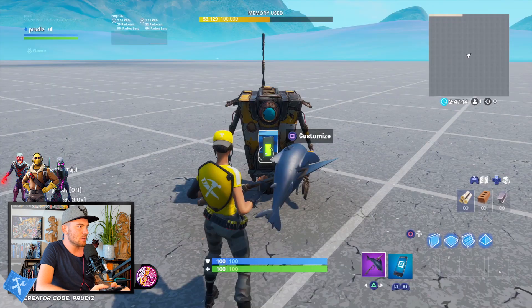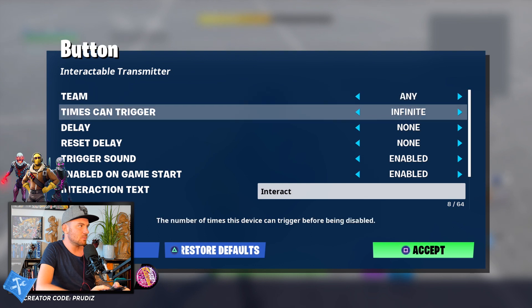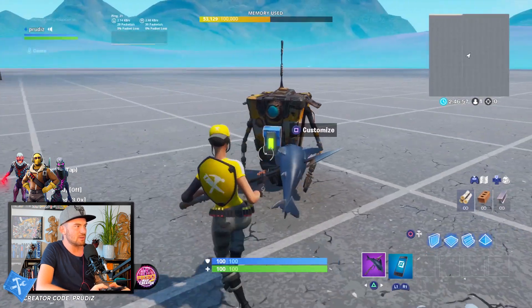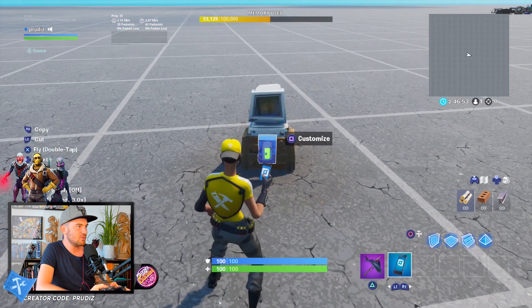Now we go to the second button. Here we also set times can trigger to once, and enable when receiving from channel one, and when interacted with transmit on channel two. So if you press the first button on the Claptrap, the second button will get activated and you can interact with it.